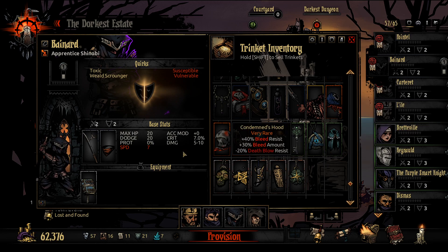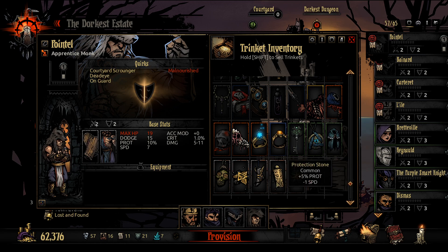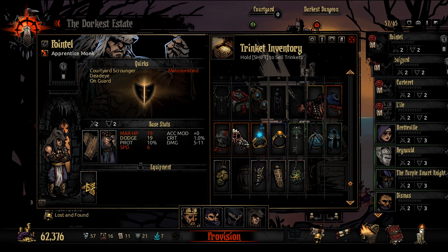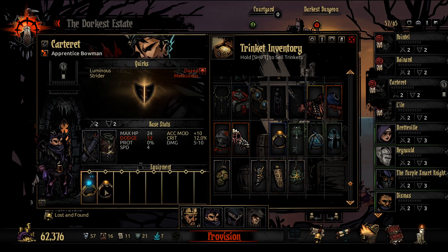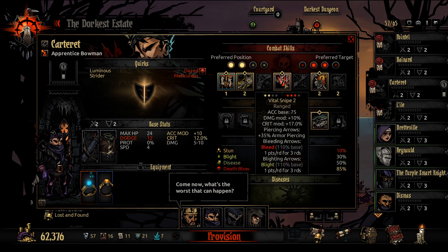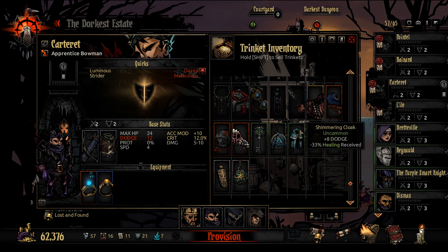70% trap disarm is probably enough for a lower-level mission like this. Shimmering Cloak — Baynard already has 20 dodge, and it reduces healing received, so that's not a good idea. We might be trinket-light this time. I want to give the accuracy trinket to Carteret — with two combined he gets plus 15 Accuracy, bringing him up to 90% base. Not perfect, but really damn good. That's where I want to go.